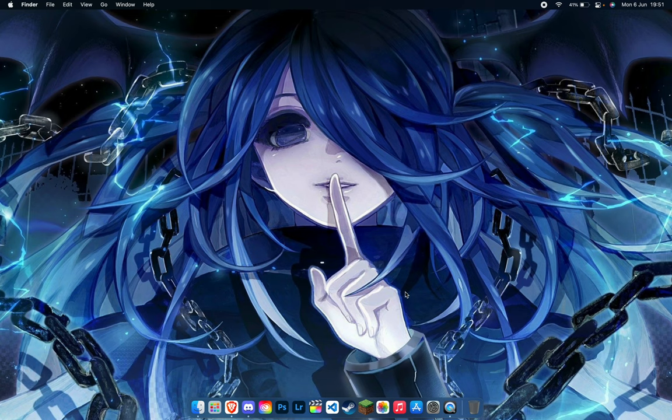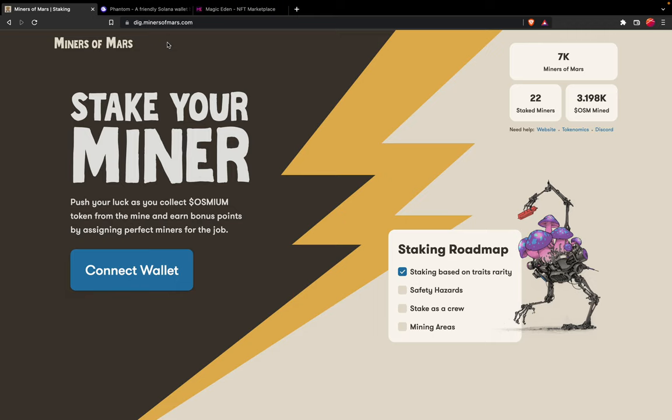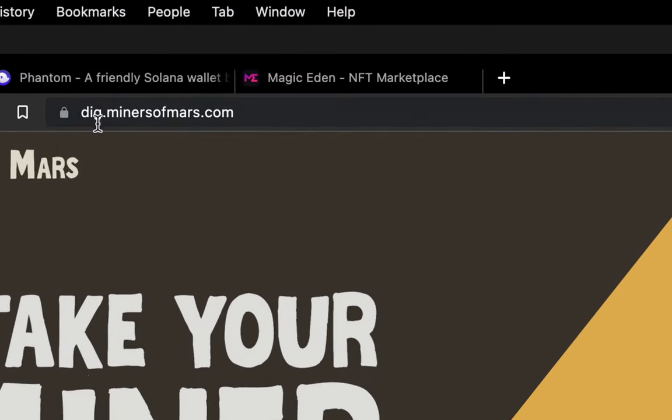In this video we are going to find out how you can easily stake all your miners without any problems. First of all, let me navigate to my browser — as you can see, this is the URL for the staking website, it's called dig.minersofmars.com.